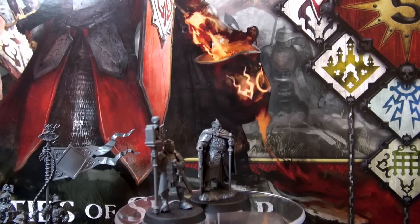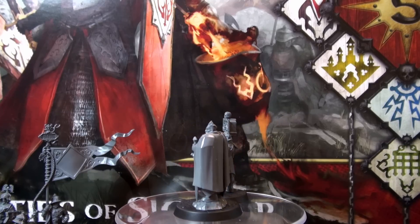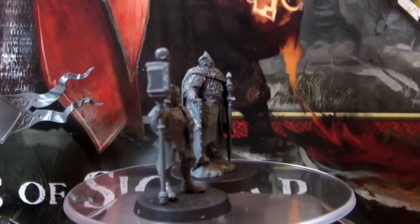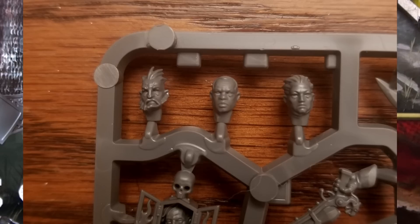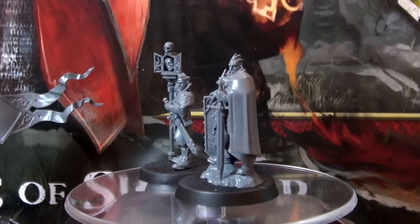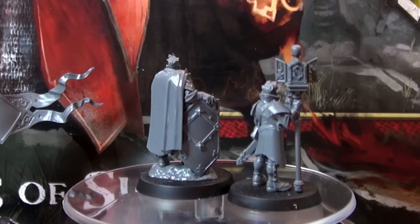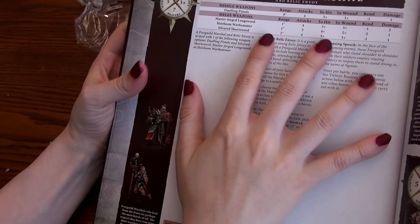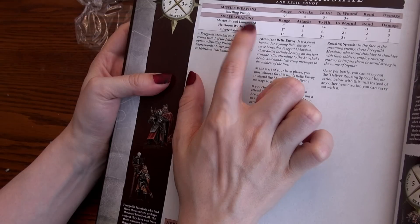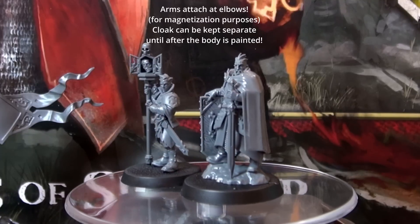The Free Guild Marshal and Relic Envoy are a duo of models, though the Relic Envoy is actually a token for the marshal's ability and doesn't have any attacks or actions itself. The Relic Envoy has only one way to be built, but the Free Guild Marshal has three different head options, one of them being female. He also has functional weapon options: you'll want to choose between him wielding a sword, a warhammer, or a pair of pistols and shortsword. The shield is for looks only — you can put it in either hand, or have him holding his helm instead.